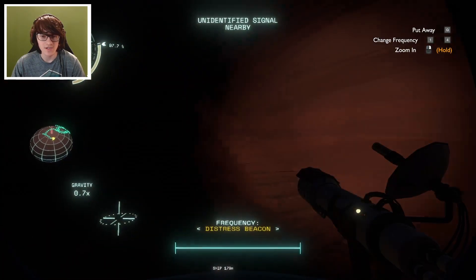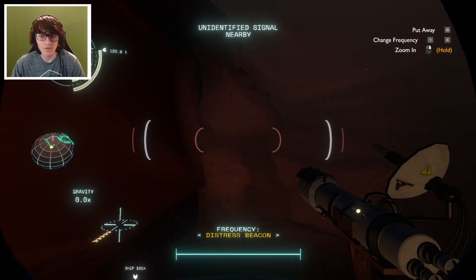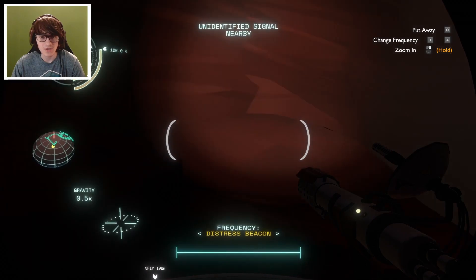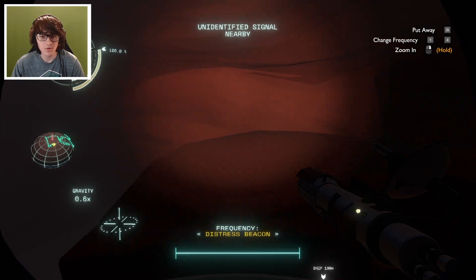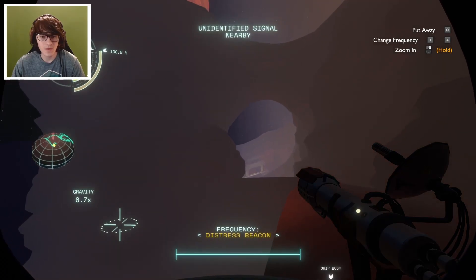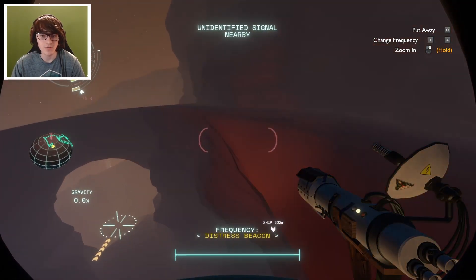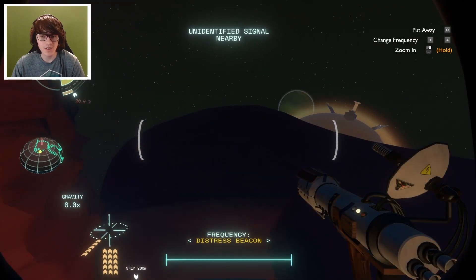I'm assuming all of this gets filled up with ash or sand. It doesn't look like I'm gonna be able to get to the escape pod from this side. We live and we learn. I think we're about to get buried alive. The distress beacon - I think probably the other side is gonna be our best bet to get it.